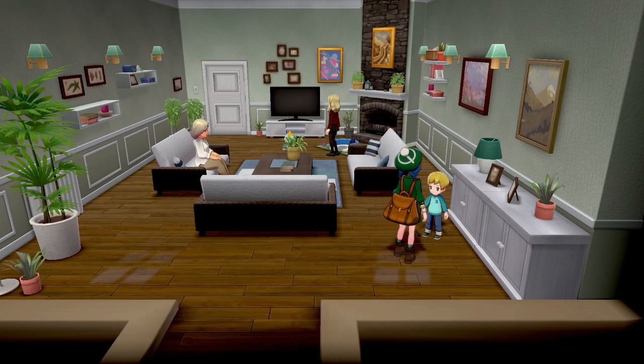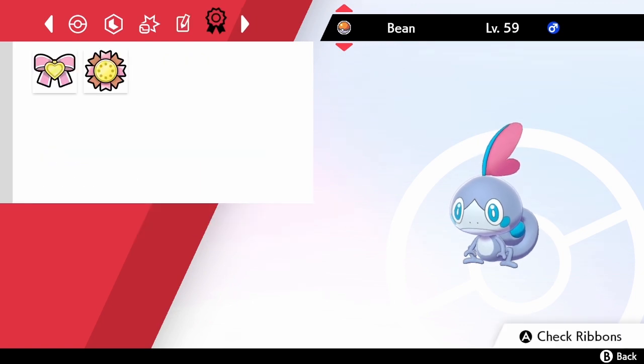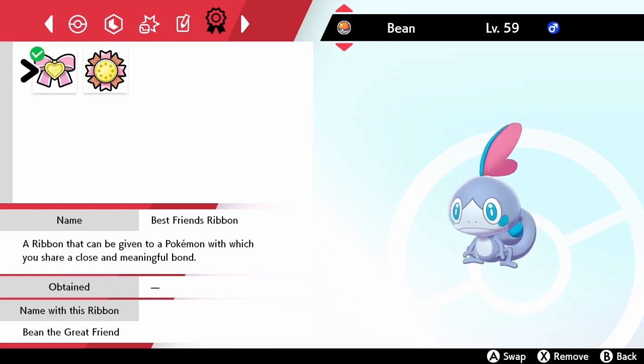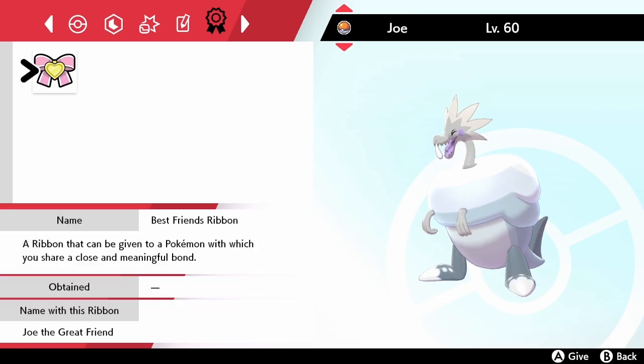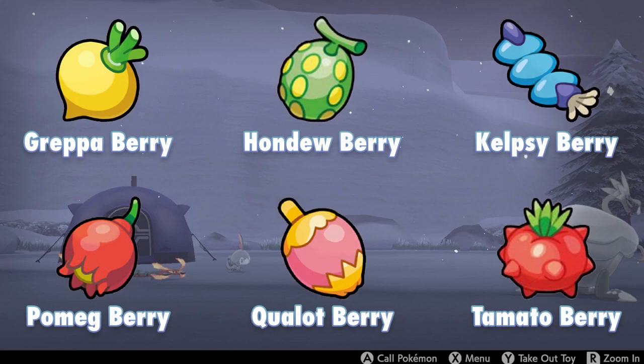If not, the easiest way to gain your Pokemon's friendship in this game is just to spend time with them in camp - play with them, make curries with them, and before you know it you'll be the best of friends. After the friendship checker tells you that you're best friends, your Pokemon will get a best buddy mark, so if your Pokemon has that mark already you're good to go. If you use friendship-boosting berries like the Grepa, Hondew, Kelpsy, Pomeg, Qualot, or Tamato berry in your curries, your friendship will also be boosted without lowering their EVs. So just make lots of curries - it's a nice way to understand the whole curry-making process as well.